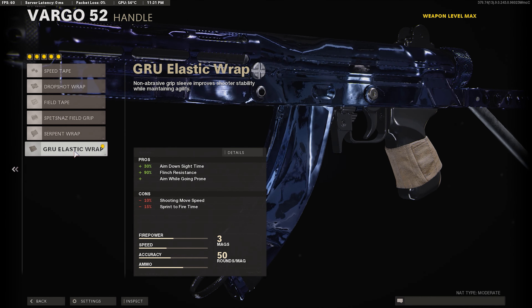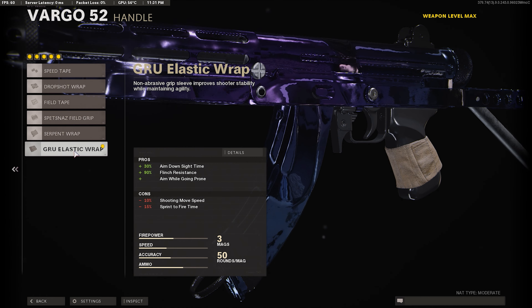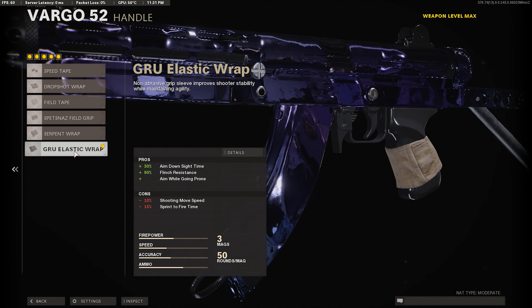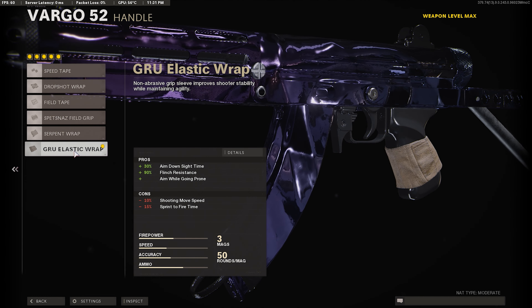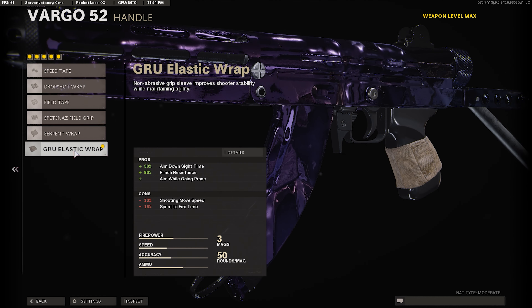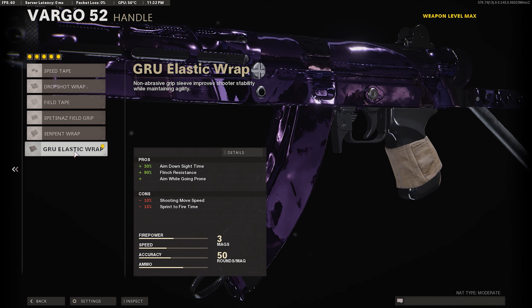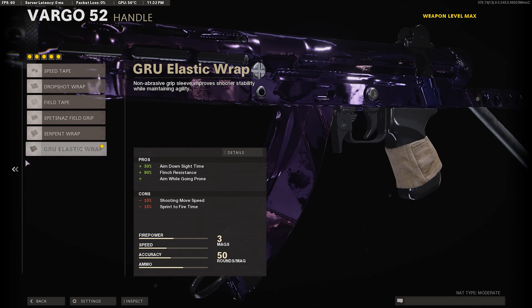Then we're going to be running the Guru Elastic Wrap, a.k.a. the best wrap in the game. This gives us plus 30 ADS speed, fixing up the minus 25 we lost while giving us a little bit more ADS speed overall. Plus it gives us plus 90% flinch resistance, so when we're getting shot at our gun's not going to be kicking all the way out. And it gives us the ability to drop shot.